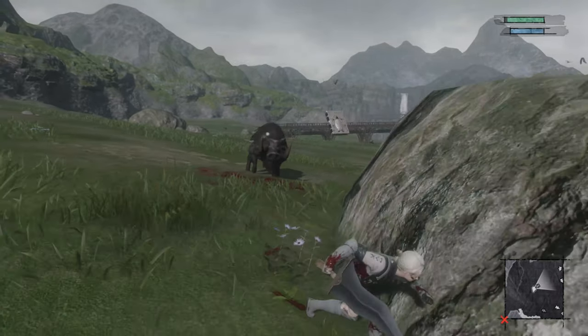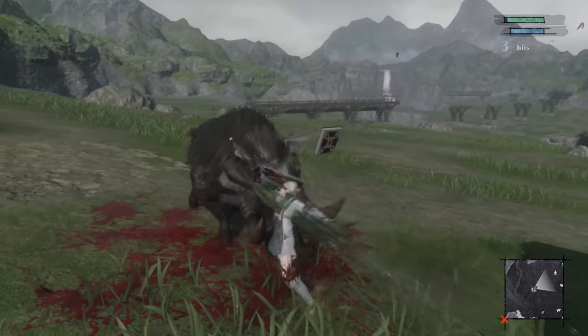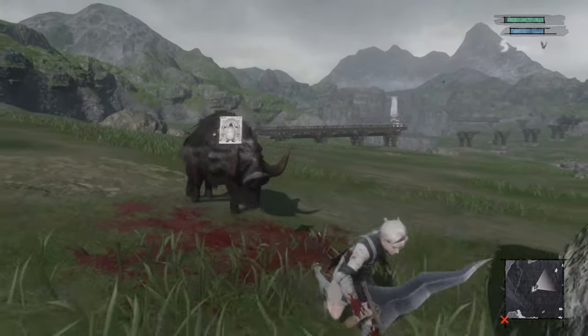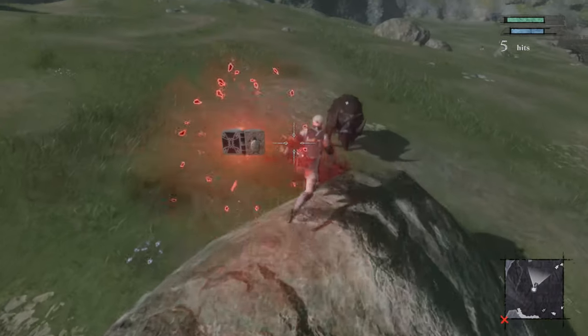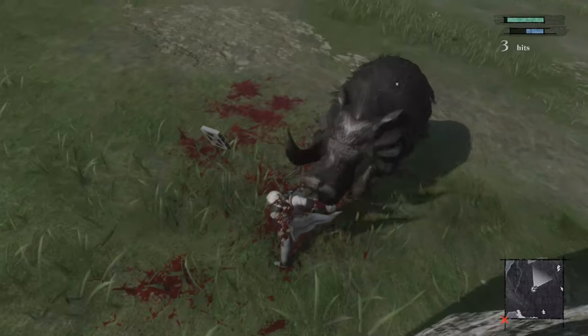Then jump up on the rocks, wait for him to smash into them and daze himself, then jump back down again and allow him to do this over and over again. While you jump down, hit him with some attacks — you can hit him with the grimoire while standing on top of the rocks, or jump down and hit him with your sword.